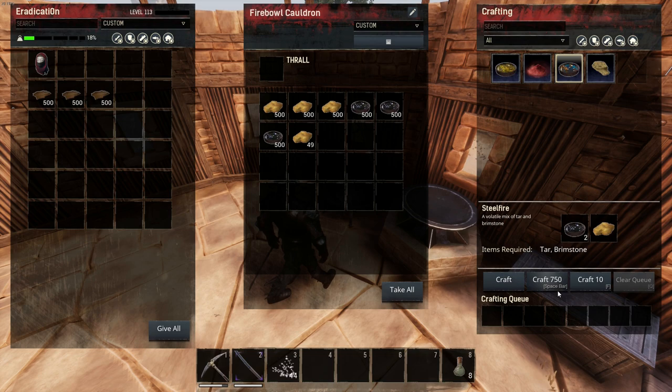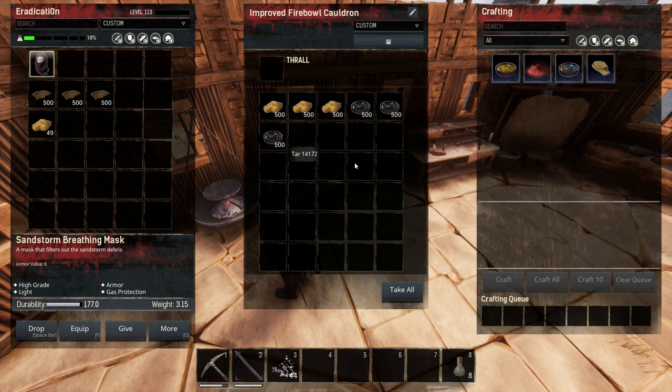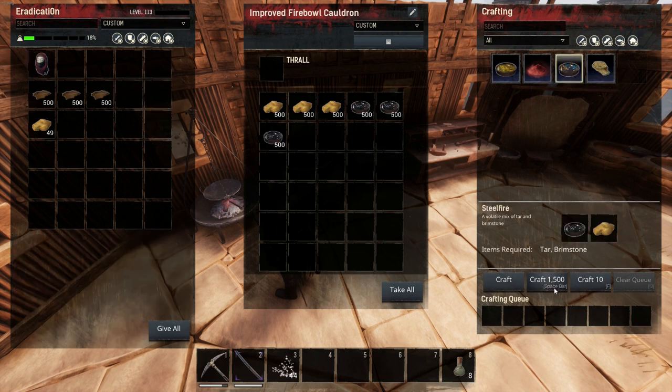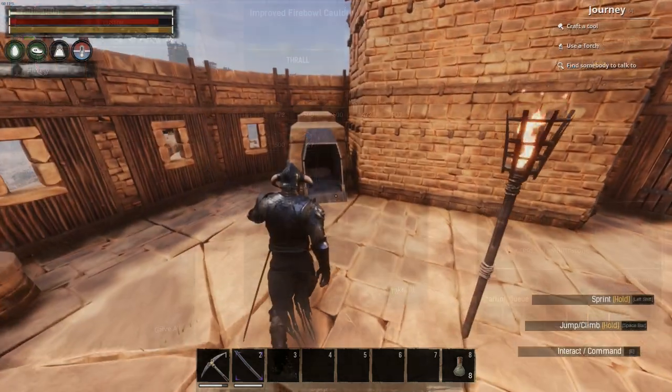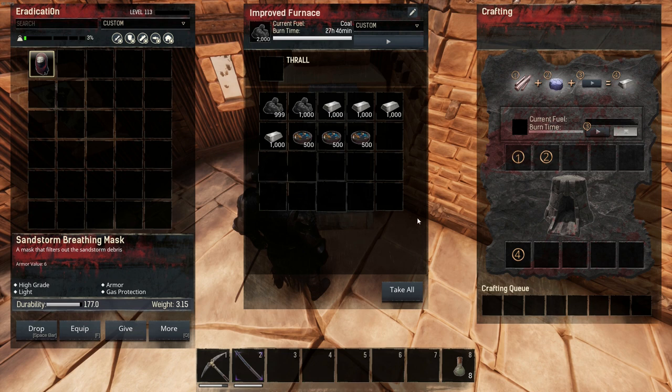So, to conclude: head over to the savannah, kill some rhinos, skin them, bring the hides back to base, strip all of your rhino hides down into thick hides, tan your thick hides in the tanner with bark, and then go and grab some brimstone from the shattered springs. Come back, put them all into your improved fireball cauldron, and craft up your steel fire. And there we have it — an efficient and effective guide for farming steel fire.